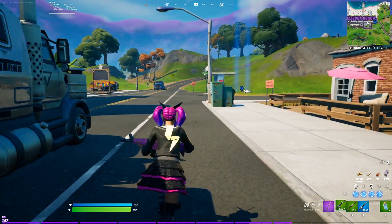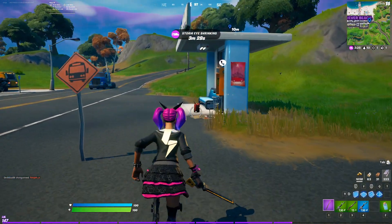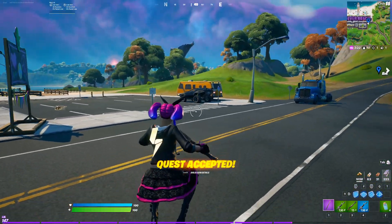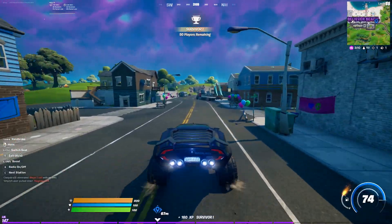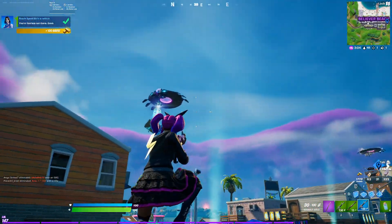The only other thing I recommend is heading to the payphone on the east side of Believer Beach — you can get a free quest that'll give you 80 or 120 gold. Just choose the easiest one for you. I'll go with 'Reach speed 80 in a vehicle' and use this sports car right here. Just by boosting, I hit 84 — that challenge is done, 120 gold just like that.